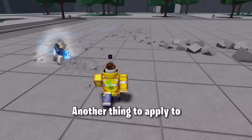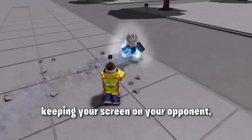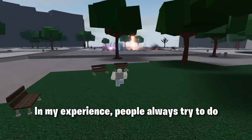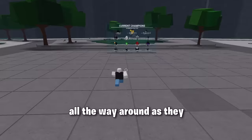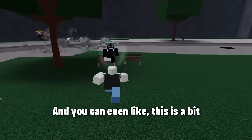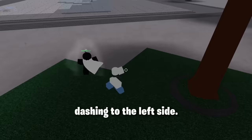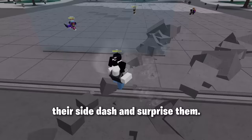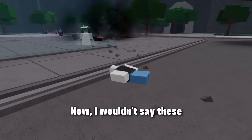Another thing to apply to your blocking is tracking — keeping your camera and your screen on your opponent. Following your opponent very well will help you so much. People always try to do a 360 front dash and try to bypass my block, and 90% of the time I manage to block that because I track them all the way around. You can even track side dashes and predict them. Say someone keeps side dashing to the left — you know they're going to side dash to the left again, so just track them and you can block their side dash and surprise them.